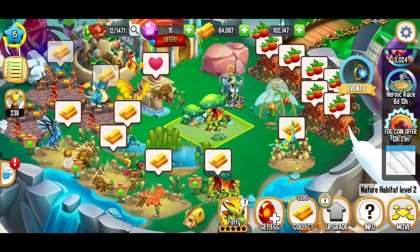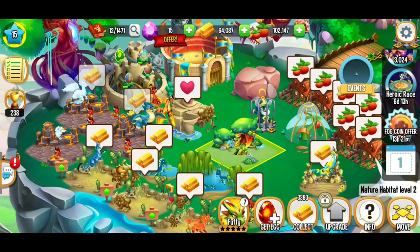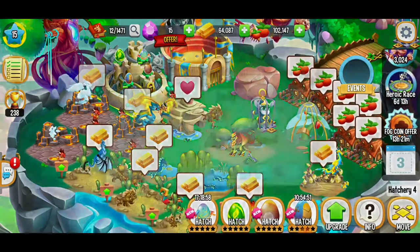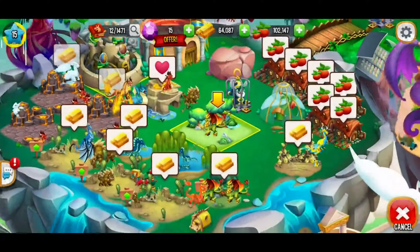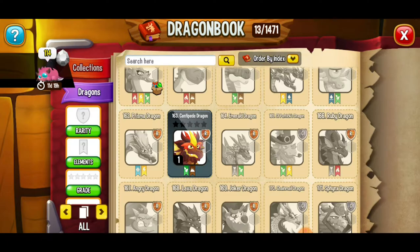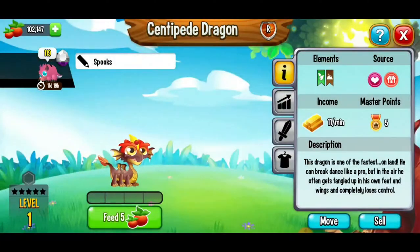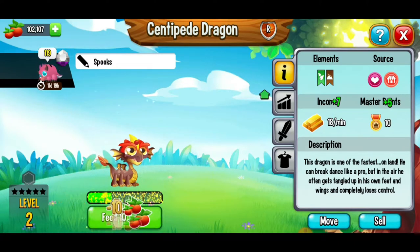Most of our dragons have been leveled up. This is a little tricky. So what I'm going to do is hatch one of our new eggs. Here we've got the centipede dragon — I like it. We're going to place that dragon on this nature habitat. We just added a new dragon to our collection and I would love to feed that dragon. We leveled up as well — level 16! Yas queen.